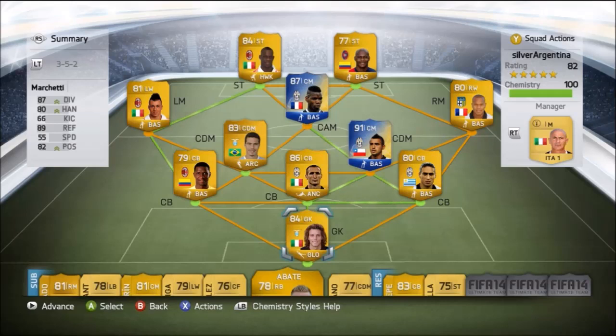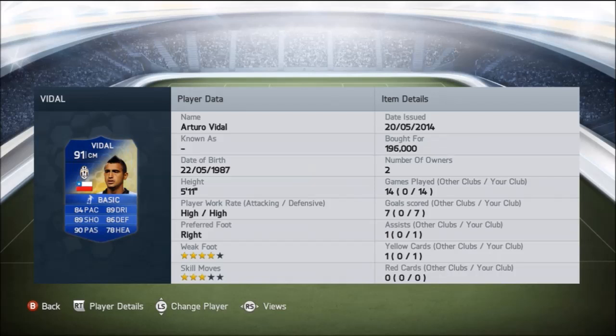Hey everyone, this is AVJVGaming bringing you this Team of the Season player review. As you can see up on screen we have the Team of the Season Arturo Vidal, who we picked up for 196,000 coins. This one was requested by a subscriber who also requested Pogba, so if you guys have any player reviews you'd like me to do, leave them down below in the comments.